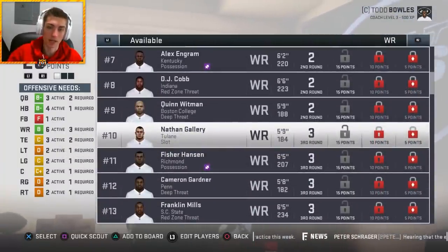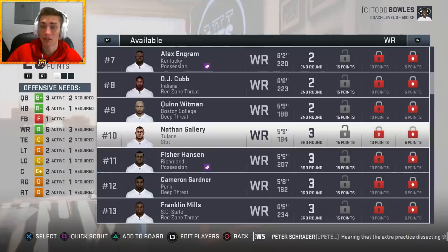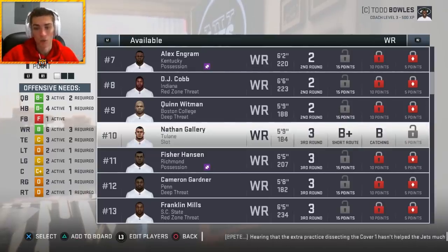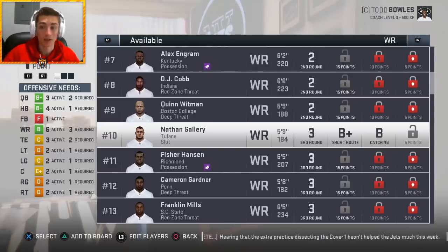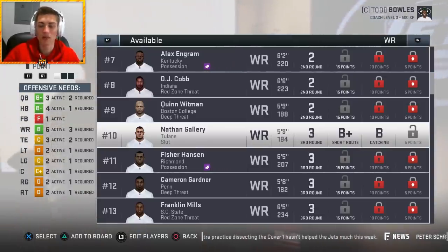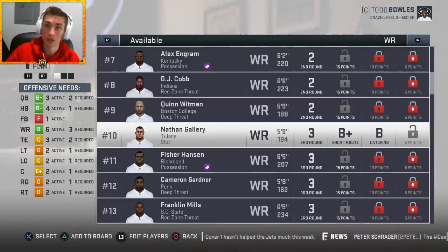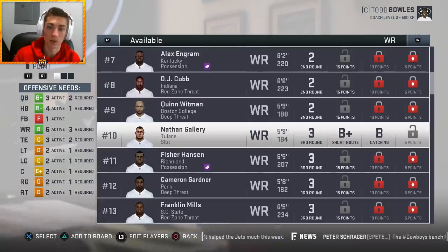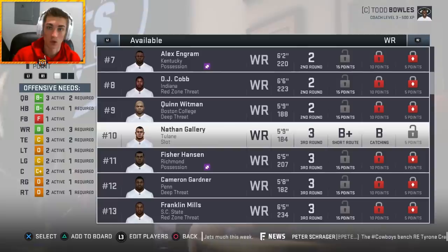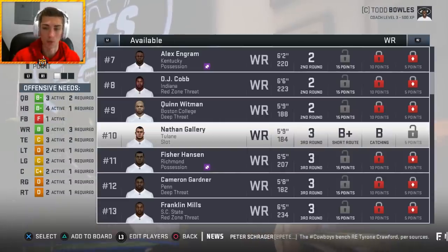Looking at slot-style guys — Nathan Gallery. You're looking at route running mainly for a slot receiver, and catching as well. He's got B-plus short and B catching. What you're looking for from that last spot is probably B medium or B deep route running — medium would be ideal for a slot receiver. Think about where a slot receiver lines up — they're running a lot of slants, short and intermediate routes. Short and medium route running is super important for a slot-style receiver, and catching is always important.